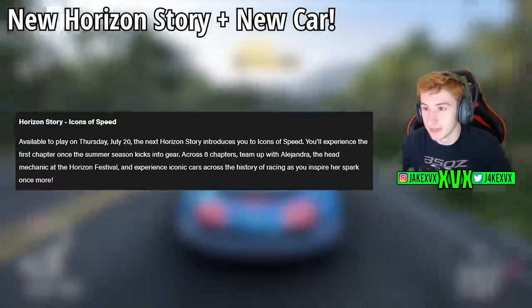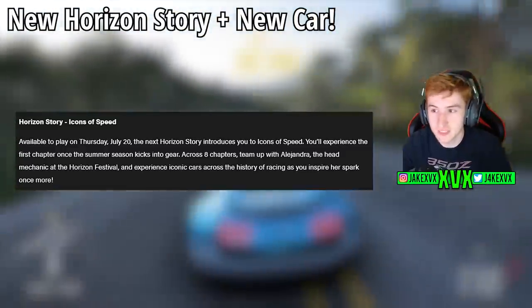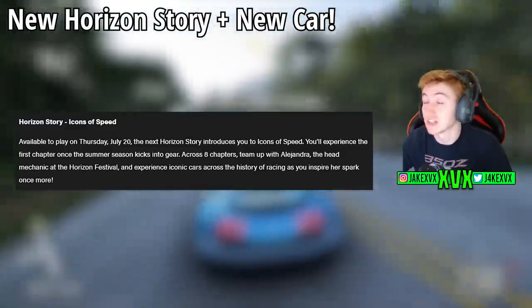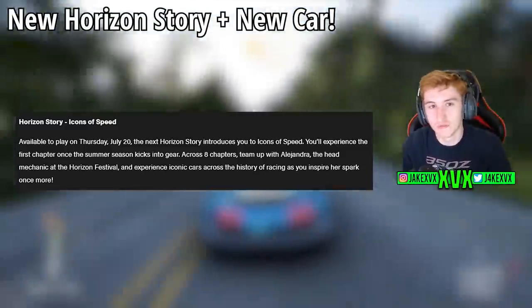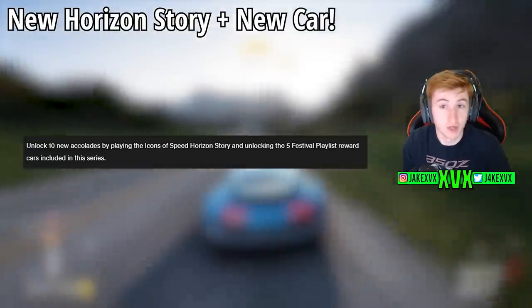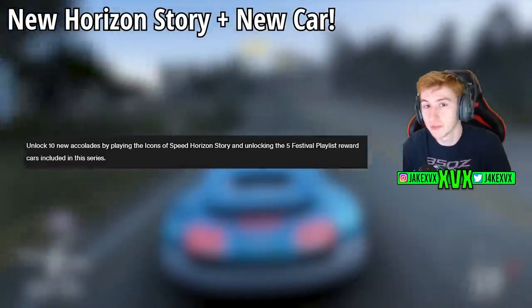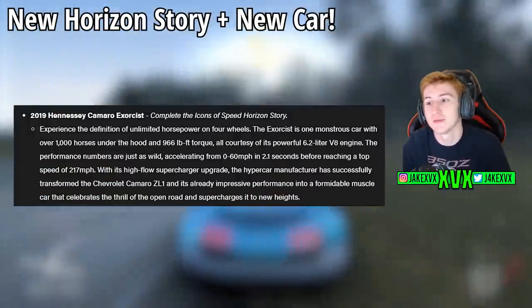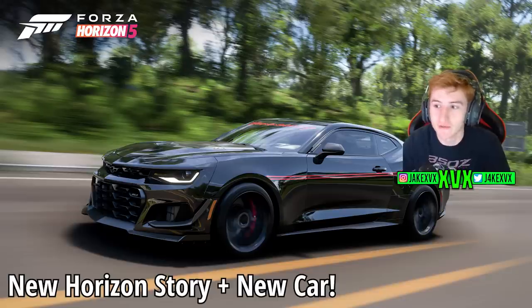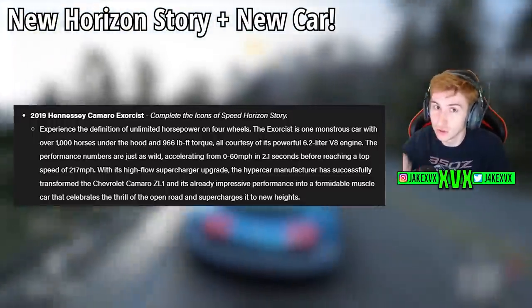The Horizon Story is called Icons of Speed, experienced across eight chapters. You'll team up with Alejandra, the head mechanic at Horizon Festival, and experience iconic cars across the history of racing as you inspire her spark once more. This actually lines up with what we guessed in my last clues video. The update will have 10 new accolades. The sixth new car within the Horizon Story is the 2019 Hennessy Camaro Exorcist — another car we predicted correctly. That is the sixth and final new car for this update.